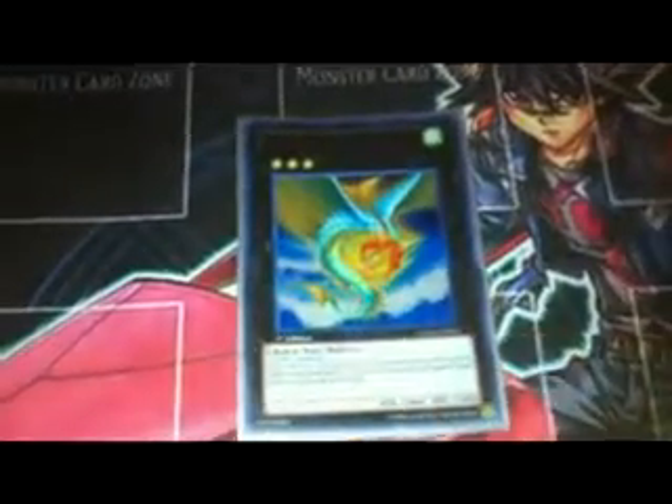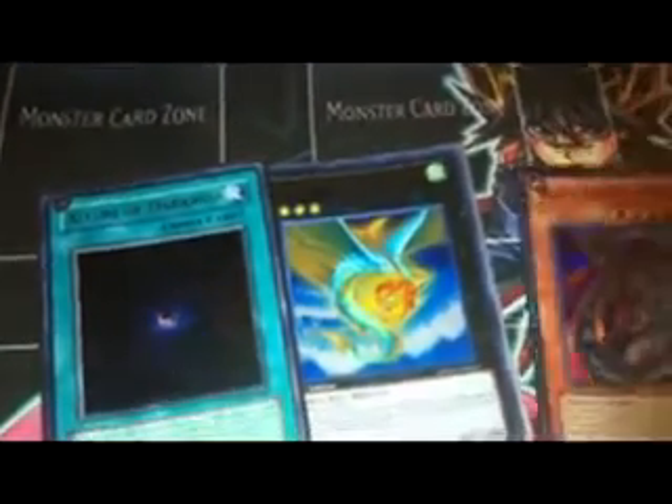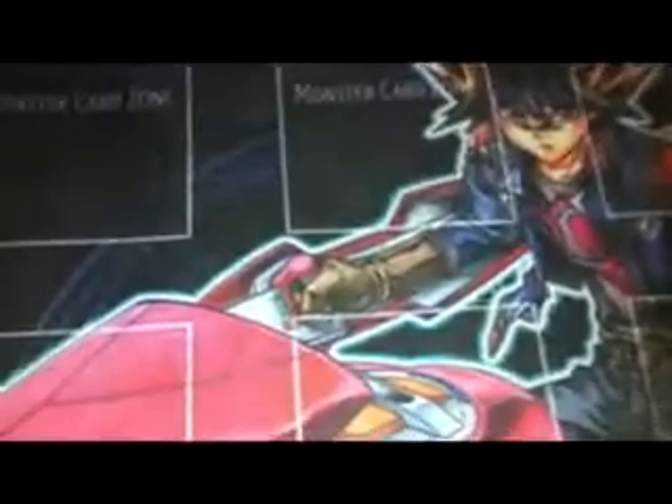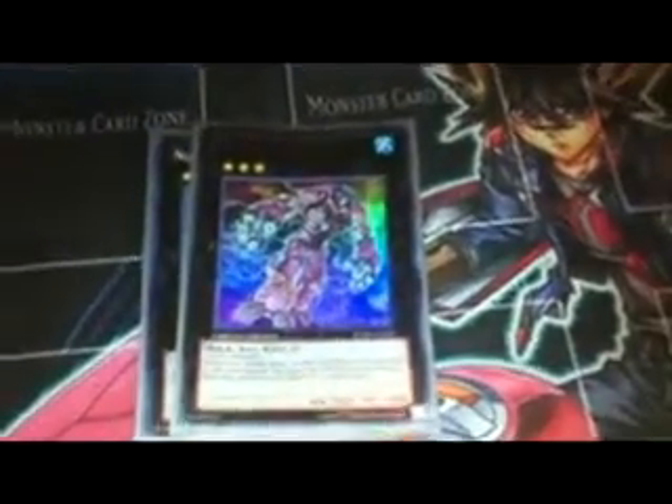A little less expensive: Leviair the Sea Dragon is an amazing Rank 3 for this deck, because if you use cards like Allure of Darkness or Dark Armed Dragon, you can remove your Inzektors from play, and if you remove a Dragon from play, this can lead to tons of loops. Pretty much everybody runs Number 17: Leviathan Dragon. I also really like running Number 20: Giga-Brilliant — it's a Light, which makes it easy for me to pull out my Envoy. And Number 30: Acid Golem of Destruction is wonderful as a 3000 ATK beater, though you want to bring it out at the end, because you can't Special Summon if you have it on the field.